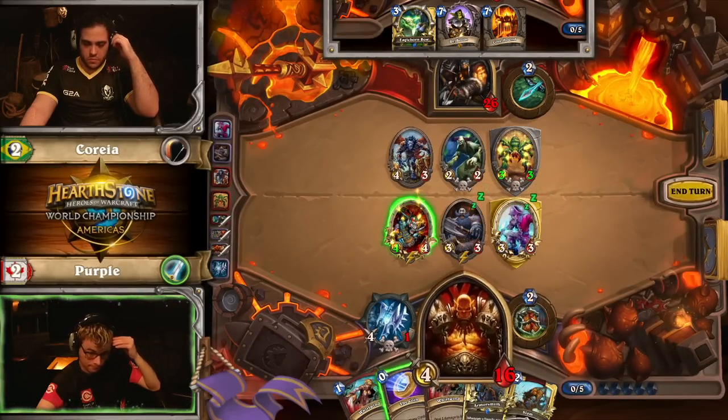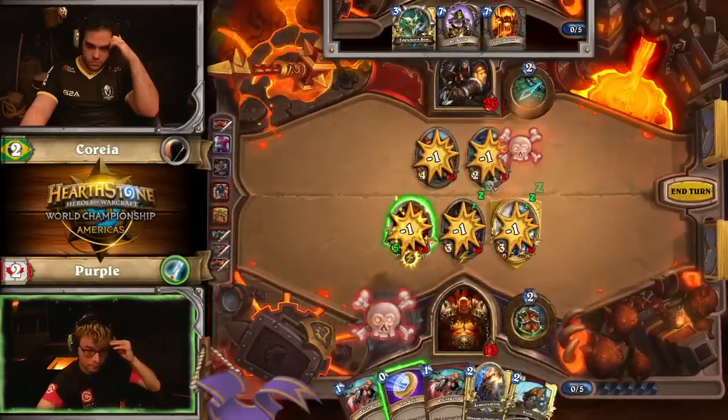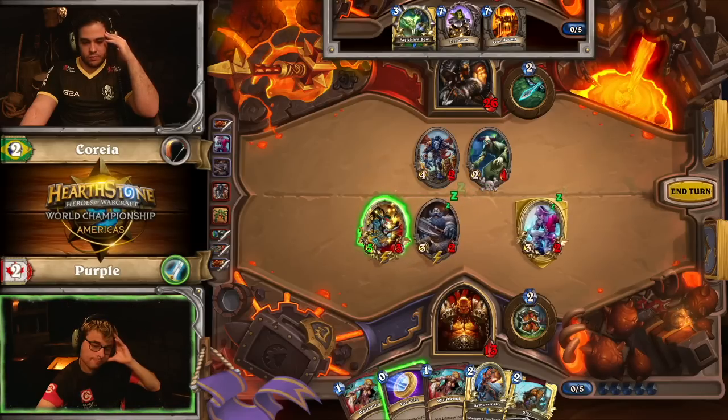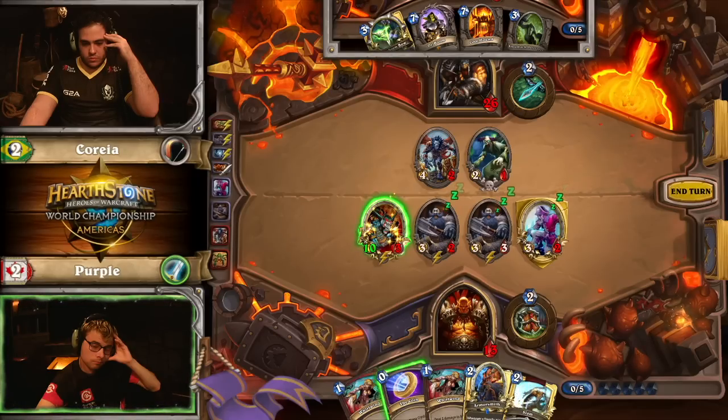I think if you're Purple here, you attack with the Berserker before the other whirlwind, because that secret trap could very likely be a Freezing Trap. It's not quite lethal yet, even if you coin out the whirlwind. And obviously, as you guys said, you have to play around the Freezing Trap there.